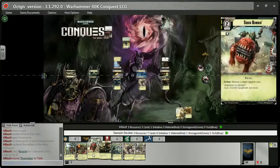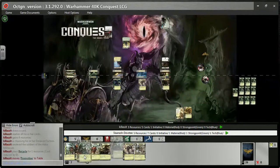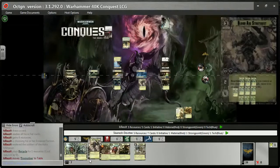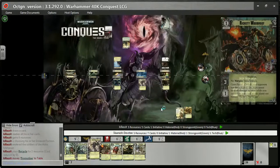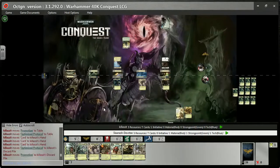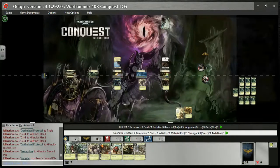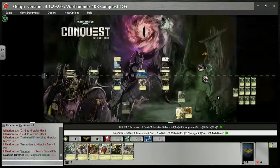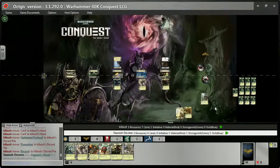He starts off with a Recycle — he wants to clear his hand and get something good. Recycle lets you discard two cards for a cost of one, then draw three new cards. So you pay a resource and effectively put three cards out of your hand. In Arnurakir it's really good because you're specifically choosing what you want in the discard pile so you can draw it up with Arnurakir's ability.